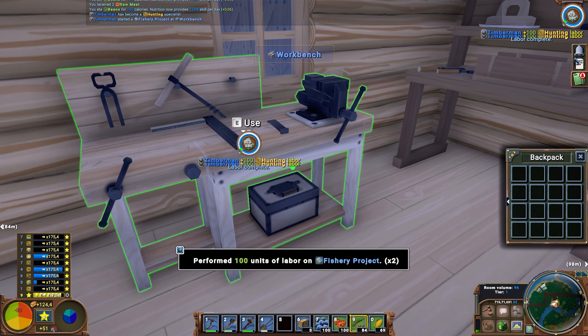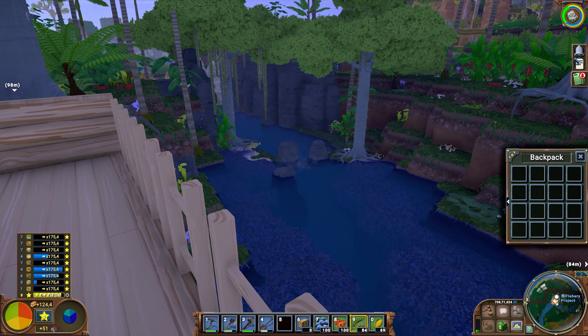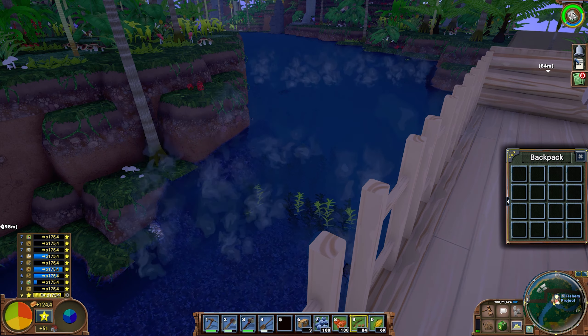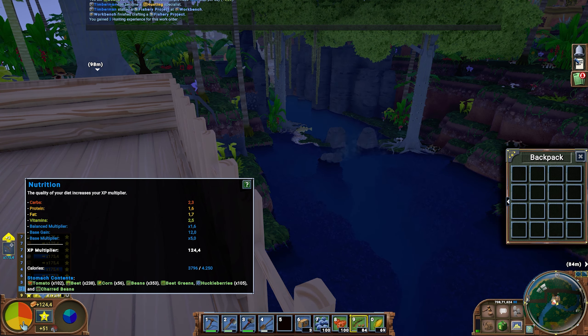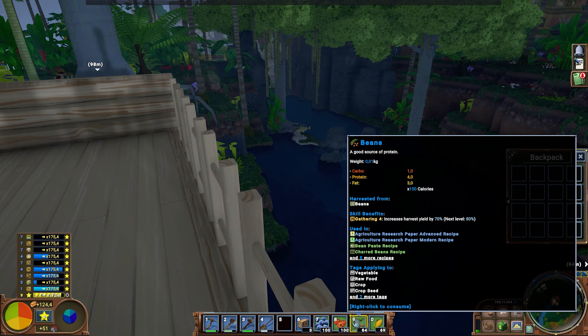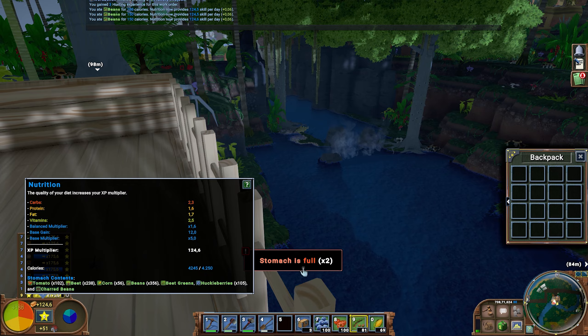Let's order one fishing workbench and bring it with us. I believe we can make a fishing rod and maybe fishing cages to drop down, wait a few days, and then they're full of fish. Fish is apparently very good for balancing protein and fat. Right now carbs are 2.3, vitamins 2.5, protein 1.6, fat 1.7 — so I need to eat something with more protein than fat and more carbs than vitamins. This item doesn't contain any vitamins, and this one has more protein than fat, so I should be able to balance this out.